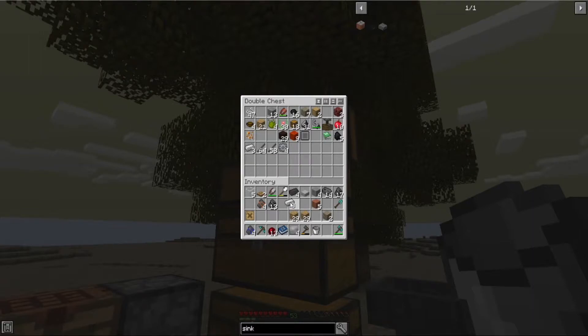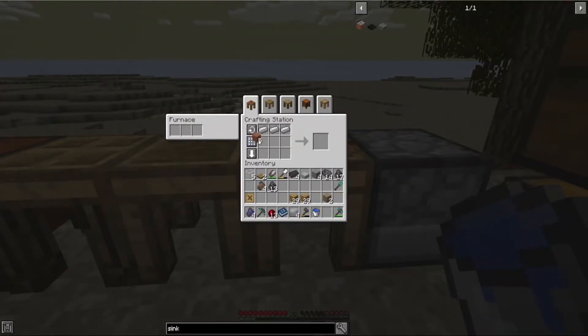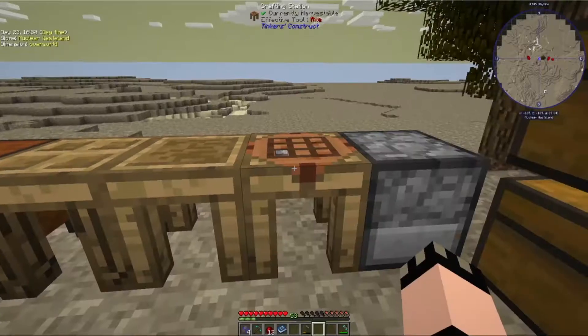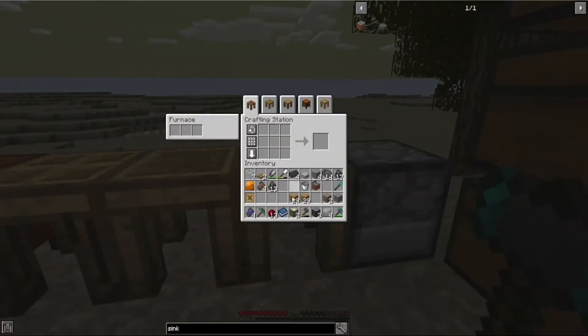There are always shortcuts and I love finding them. We're going to make ourselves a sink. We've got our tungsten, we need our plates. There's my shears — one, two, three, four — steel wire. Tungsten plates, one copper plate, seven glass, and a small tank. That gives us the sink from Ender IO.